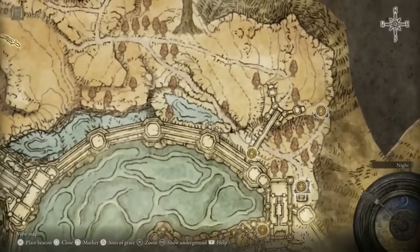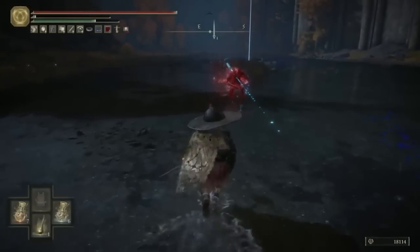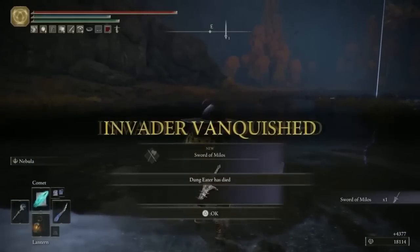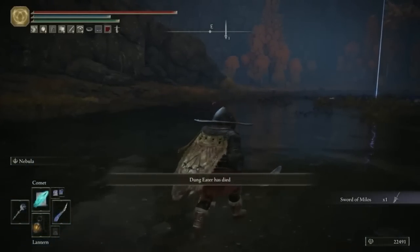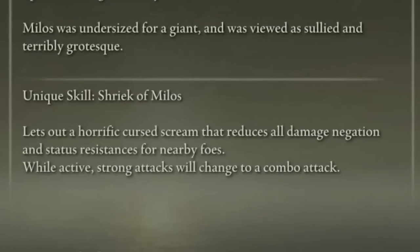So now you want to teleport yourself just to the north of the royal capital. I've marked on the map the moat that he's referring to, and as we're heading down we'll be invaded by the Dung Eater. When you defeat him you'll be rewarded with the Sword of Milos, which is an awesome looking greatsword with pretty reasonable stat requirements, relatively high scaling in Dex considering it's a greatsword, and it also has bloodloss buildup with a very cool-looking unique skill that changes up the two-handed heavy attack. All in all, not a bad reward for that part of the Dung Eater's quest.